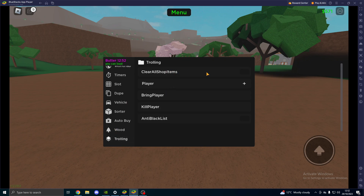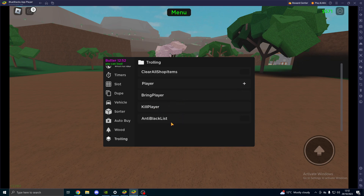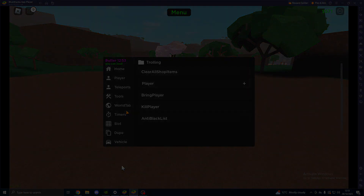Trolling — you've got clear all shop items, choose a player, bring the player, kill the player, and anti-blacklist the player. That is everything in today's video. If you guys did enjoy, make sure you drop a like, comment, and subscribe. And if you're still having a hard time trying to figure out how to bypass Roblox, watch some of my videos I've made on two different emulators — depending on your PC, one of them will work better. I'll see you guys in the next video. Bye-bye.